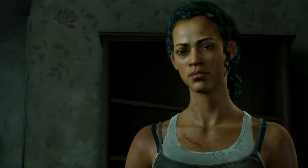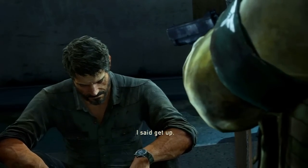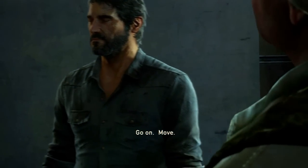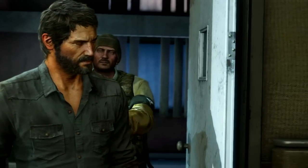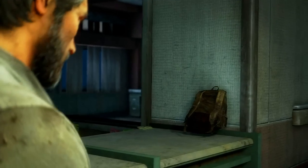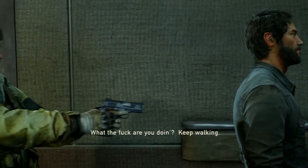So they're going to kill Ellie — unless I try to stop them, which I'm assuming I'm going to. Because I'm Joel and I'm a badass. But holy crap, what do you do in this situation? You have a chance to fix the world, but you don't even know if it's going to work, and in order to try it you have to kill this poor sweet little girl. I said move. Give me an excuse. There's her backpack. What the hell are you doing? Keep walking. Where is the operating room? Top floor, the far end.